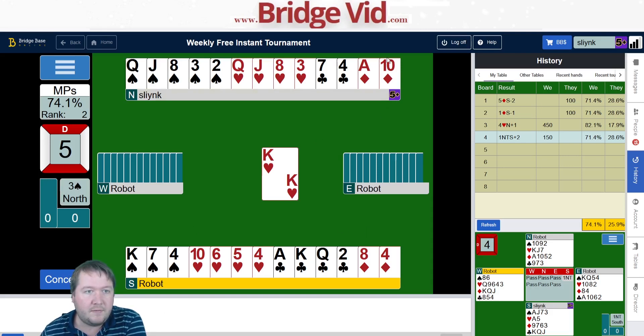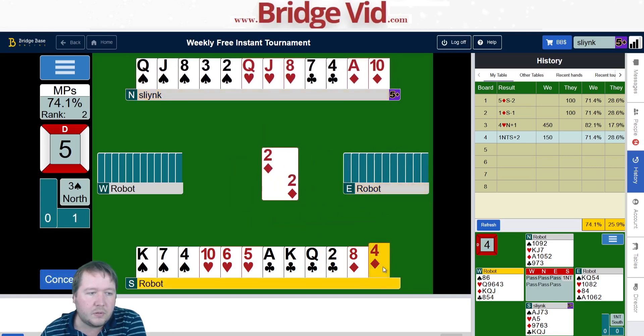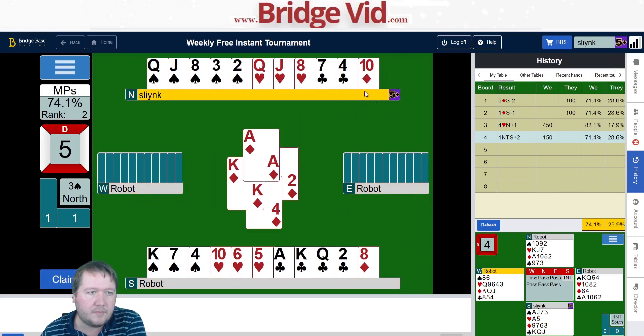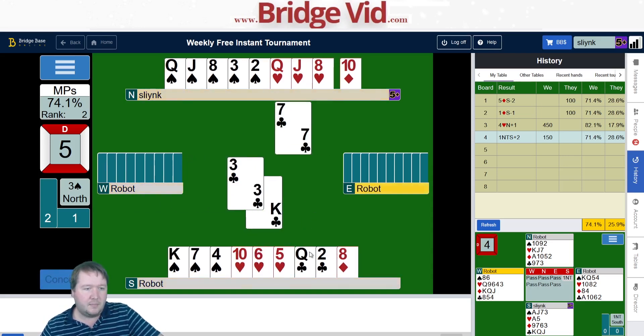I don't imagine it's ace-king doubleton of hearts because that gives them hardly any points in diamonds — why did they overcall two diamonds if that's the case? Now importantly, they don't know that north actually has hearts. We have a diamond loser — at least one spade loser, maybe more if there's a bad break, the ace-king of hearts maybe more if we get ruffed, nothing in clubs, and the ten of diamonds. I want to get rid of the diamond on a club, and I don't want to ever throw the queen of hearts because west would know that was a shortage.